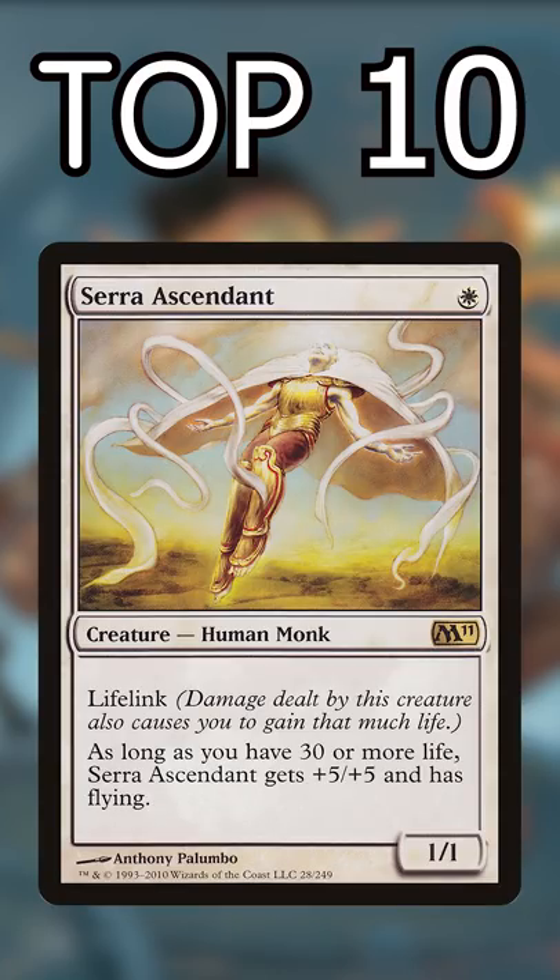Number 3: Serra Ascendant — literally a 1-mana 6/6 flyer with lifelink. This dominates the early game and demands an answer.